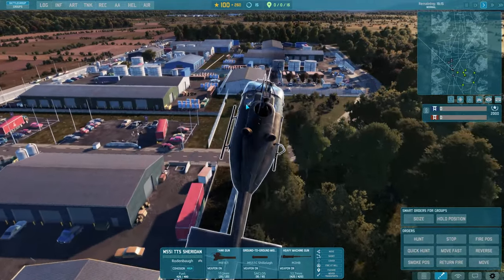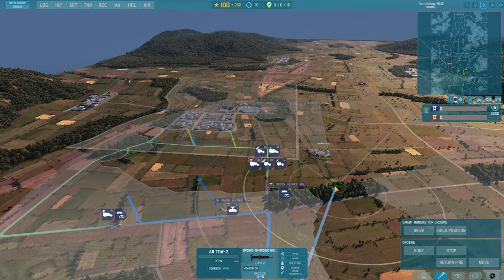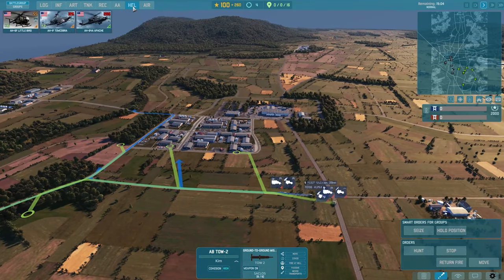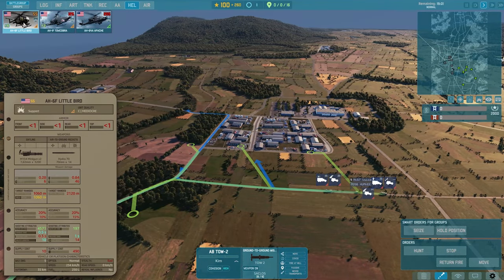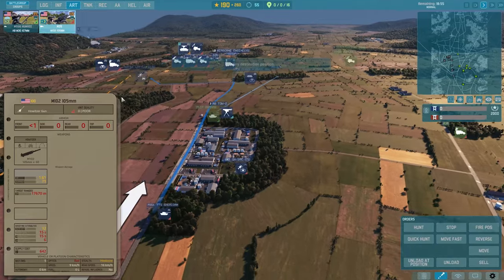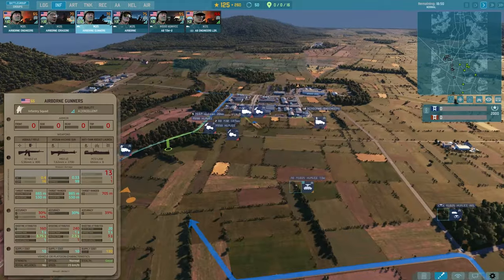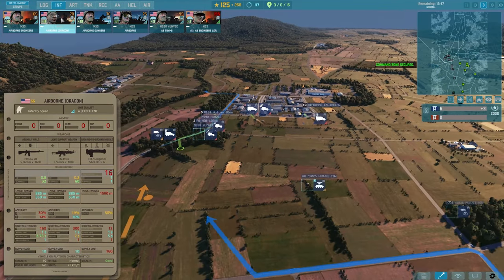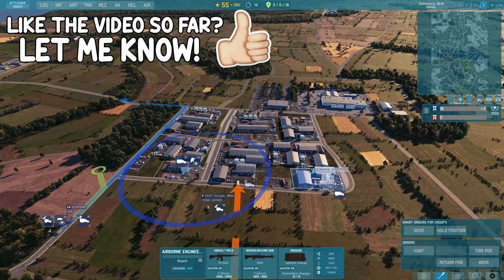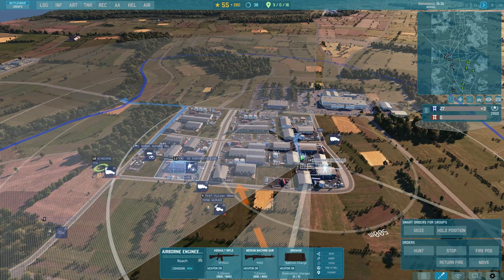A huge part of what sets these divisions apart is the airborne forward deployment for a lot of their units, something they share with some recon forces as well. Units that can realistically be flown into battle on helicopters or even planes can be deployed ahead of regular units at the start of the battle, giving you a huge edge by reaching certain areas before the enemy. Here I actually deployed airborne units and trucks, Humvees armed with ATGMs, Mark 19s, and even some towing Vulcan anti-aircraft guns ahead of the main force of Abrams and the new Sheridan light tank.